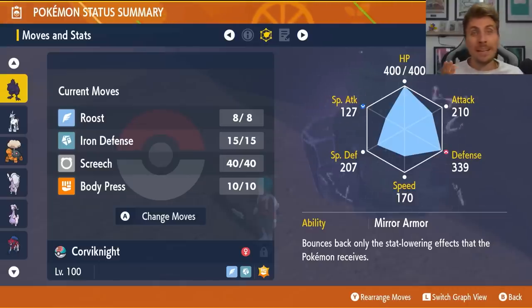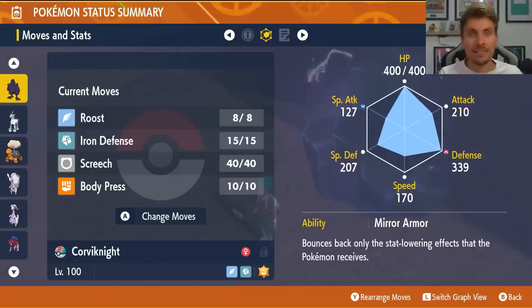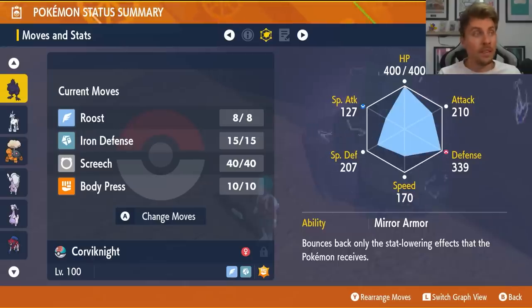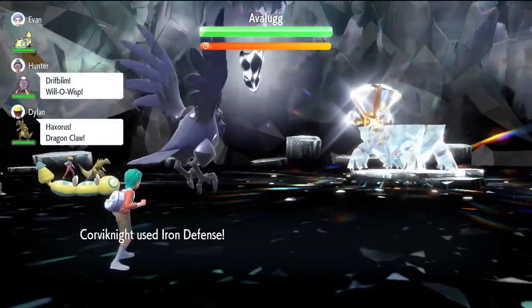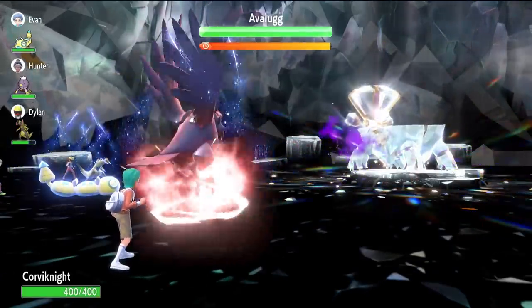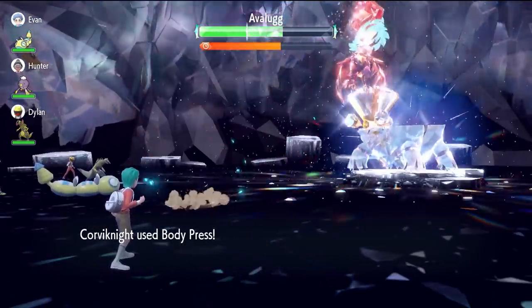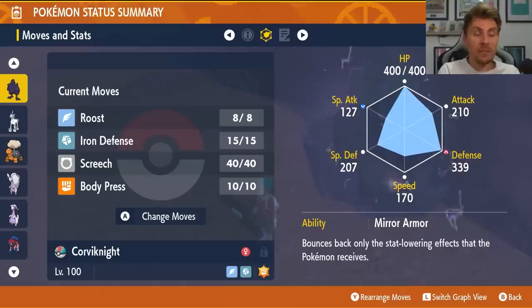Corviknight also has the ability Mirror Armor, so any stat-lowering moves from Rillaboom like Screech will be bounced back onto Rillaboom — you won't be affected, which is a really nice ability. The combination of Roost with the setup means you'll be able to stay on the field, and even if your stats get removed early in the battle, you can still set up cleanly and then start throwing out big damage on the Rillaboom. Body Press damage is calculated off your Defense stat, so using it with Iron Defense — which boosts your Defense — makes Body Press even stronger.